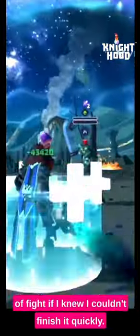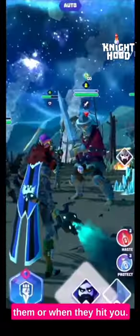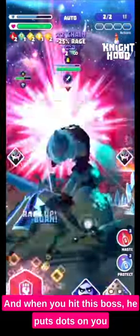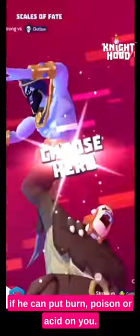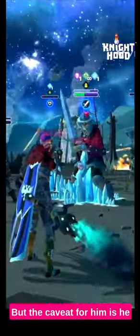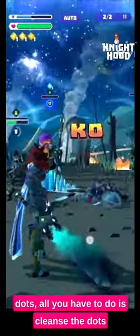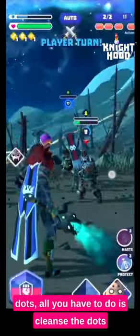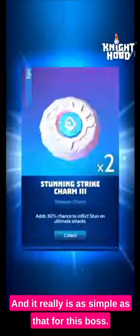I would rather take Logan or Grim in any sort of fight if I knew I couldn't finish it quickly. Each expert rift boss has a special skill — it either happens when you hit them or when they hit you. When you hit this boss he puts dots on you — burn, poison, or acid — but the caveat is he puts it on himself as well. So if you take Azar or Tristan to cleanse the dots, all you have to do is cleanse what he puts on you and he will kill himself with the dots he's put on himself. It really is as simple as that for this boss.